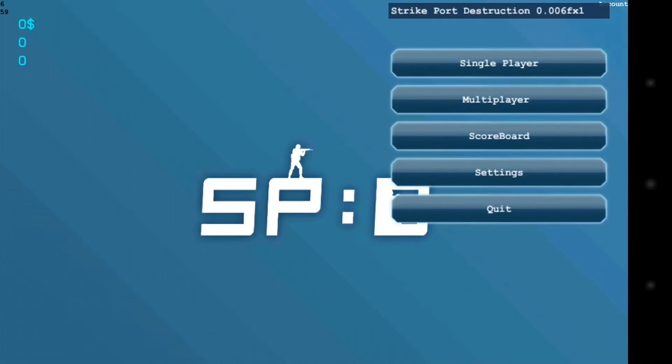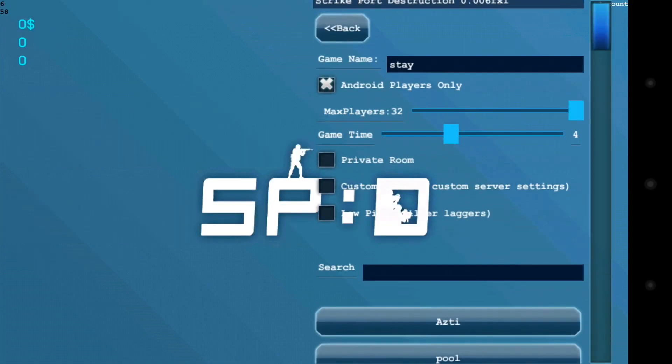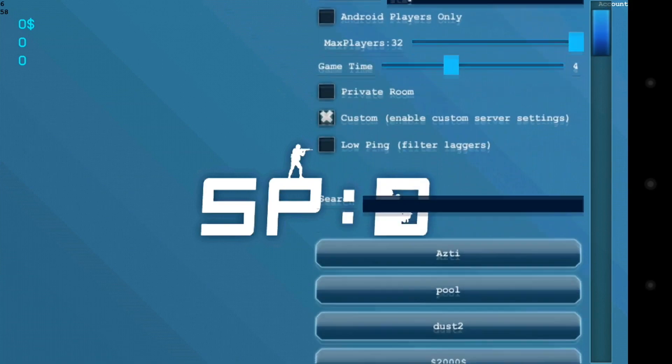Open the game, go to multiplayer mode. When creating a server, we have to uncheck the Android player only option.